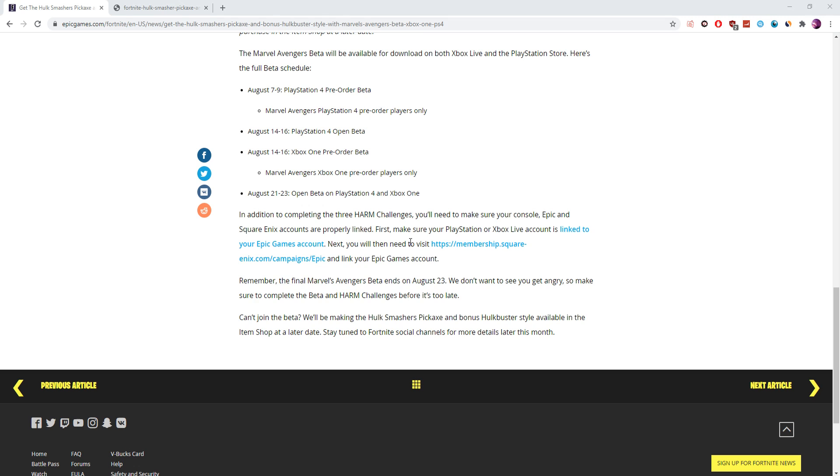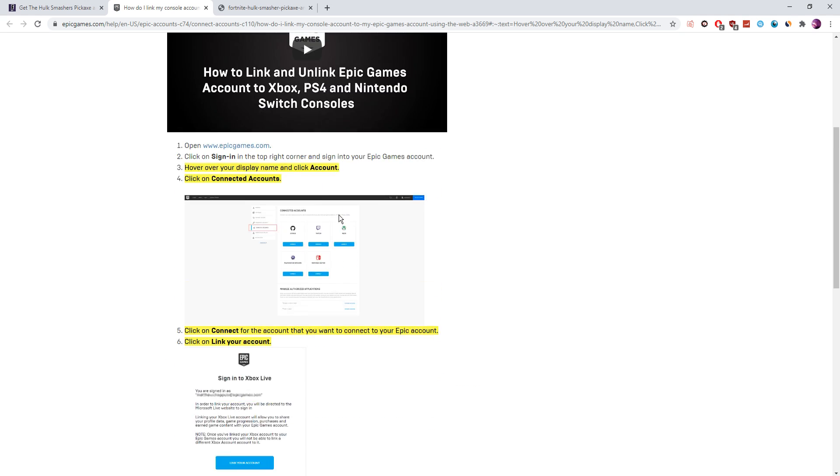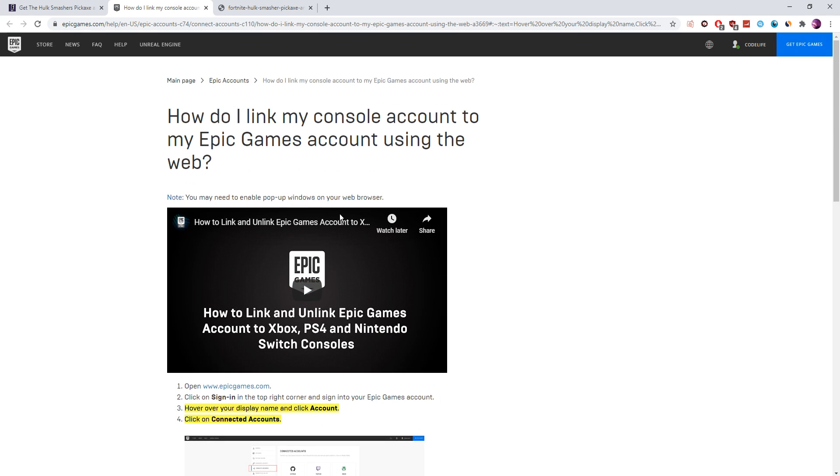And this is very important guys — you need to make sure firstly that your Epic Games account is linked with either your Xbox One account or your PlayStation account. I'll leave a link in the description below, and it'll take you to a page that shows you exactly how to do that. I would do it right now on screen, but unfortunately I don't have the login details for the Xbox or PlayStation account I'll be using, but as soon as I do, I'll be good to go.